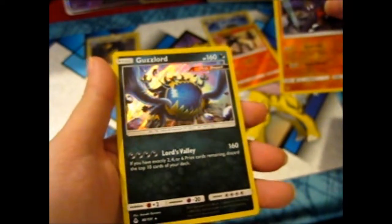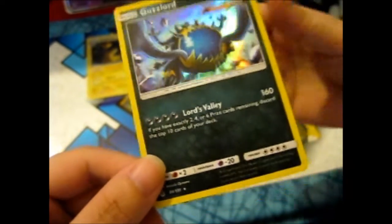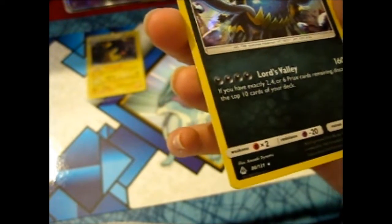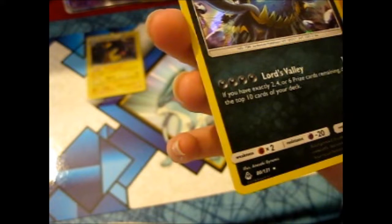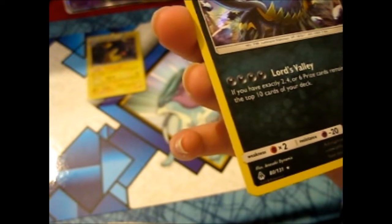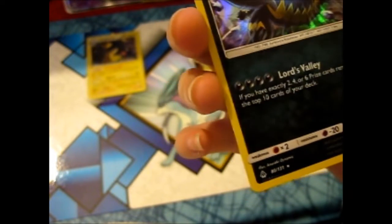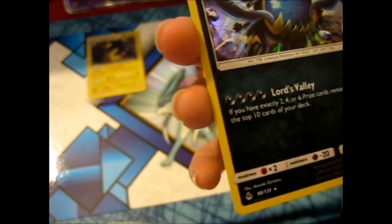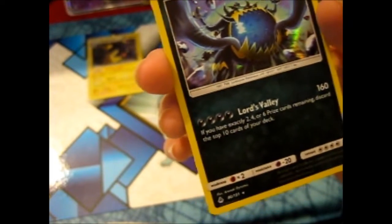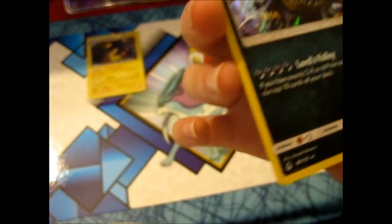And we've got a Guzzlord Ultra Beast — Lord's Vally: 160 damage, requires four energies. If you have exactly two, four, or six prize cards remaining, discard the top ten cards of your deck. So if you don't have two, four, or six prize cards remaining, it's good — if not, well, you shouldn't play it.